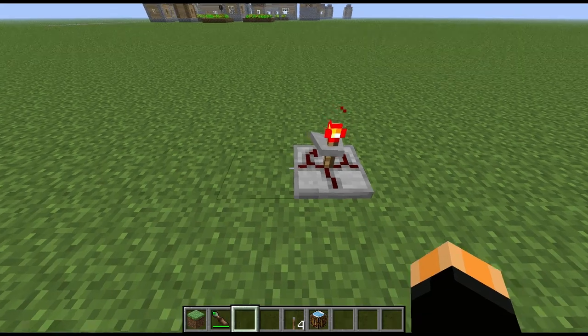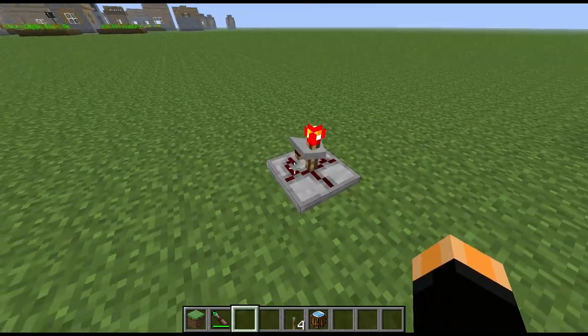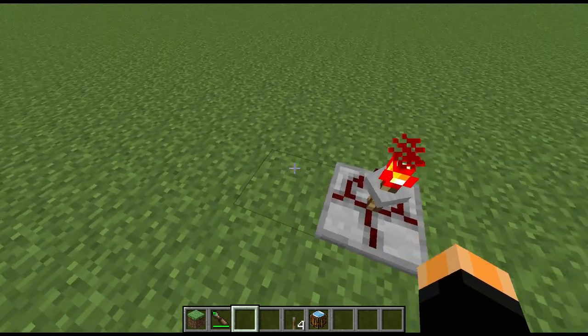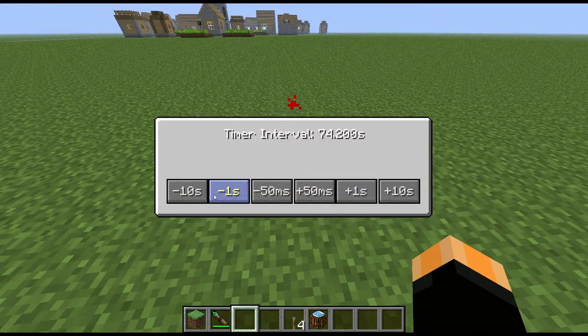This block will basically send out a redstone signal on three sides based on a time that you can set, so you can have this thing sending out a redstone signal whenever you like.